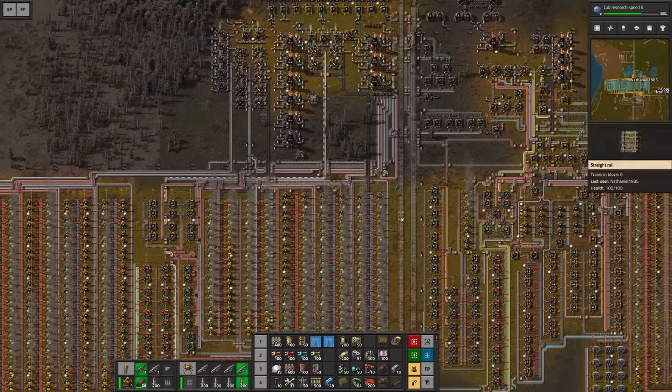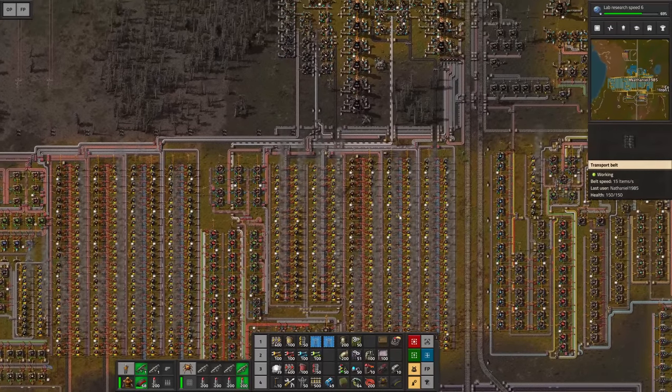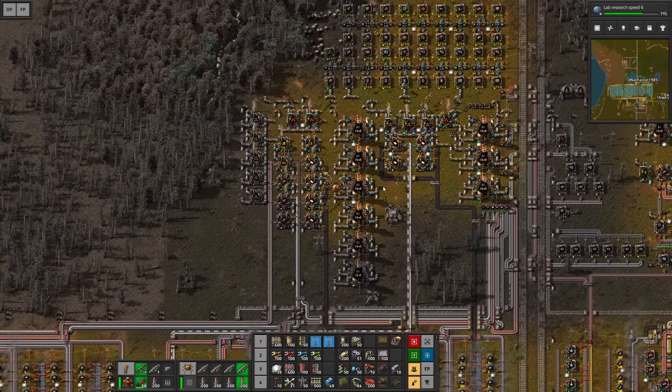Hello everyone, my name is Nathan and today it's time for another episode of Factorio here in our step-by-step to Megabase series. In today's episode it's finally time to finish the base game, meaning crafting the White Science Pack and launching our first rocket.